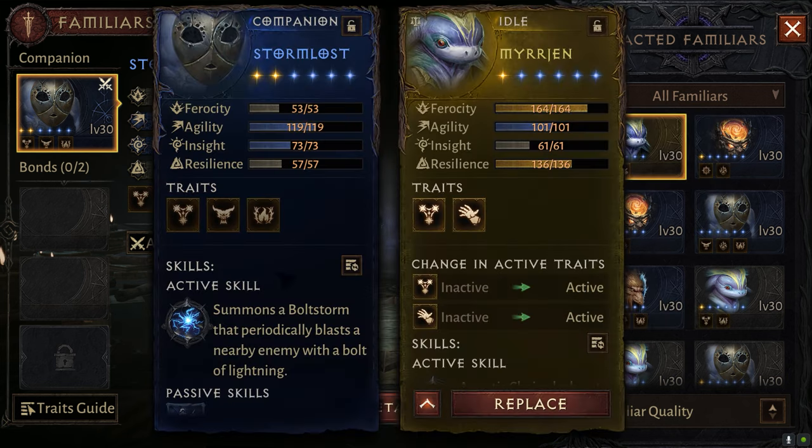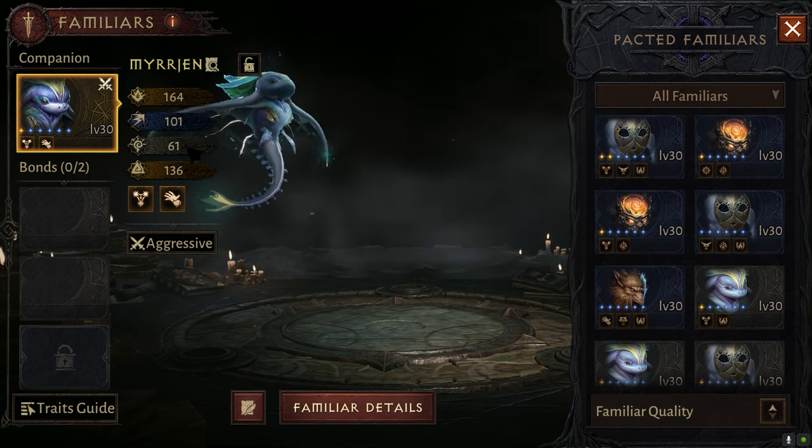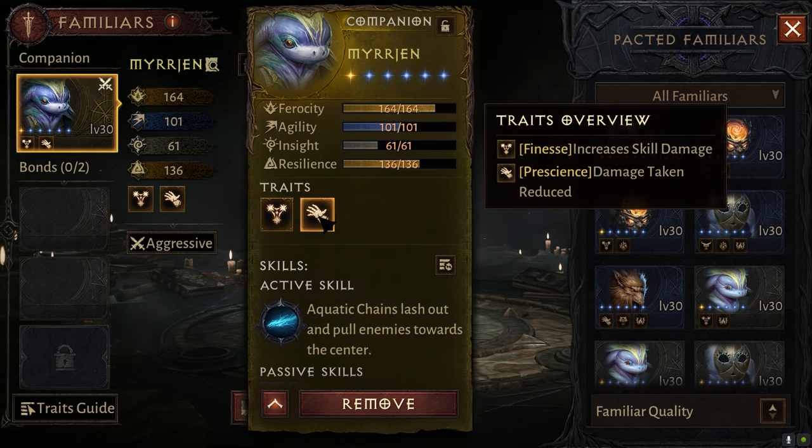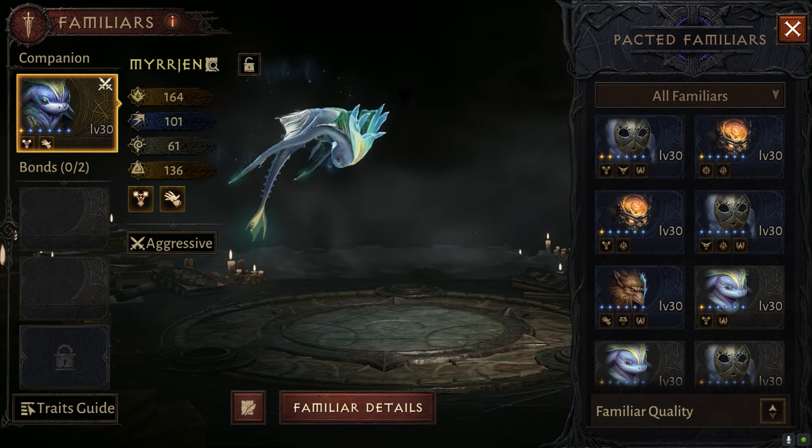This guy on the other hand — if I swap here real quick — you can see he has two stats above that threshold: 164 Ferocity and 135 Resilience, which is very, very high. That's why he has these two traits active. So how do we get pets?